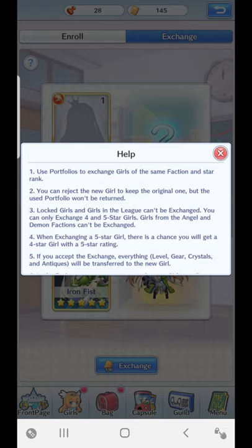Locked girls and girls in the league can't be exchanged. You can only exchange four and five-star girls. Girls from the angel and demon factions can't be exchanged — that's always been the case. You can get angel and demon girls in the enroll, but you can't exchange them. This is probably their means of keeping those exclusive angel and demon girls from being exchanged too easily, as they are the top tier of acquisitions.